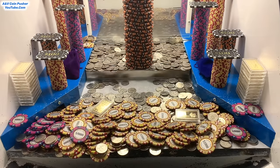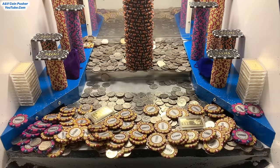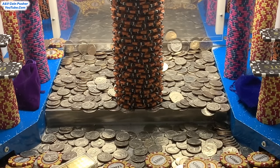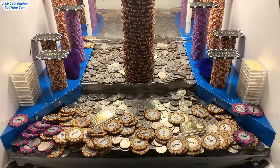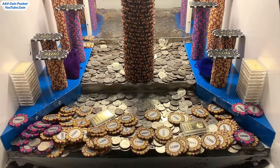Let's try to get all those remaining $1,000 chips out of there and that tower of $10,000 chips on the moving platform. Let's use that skill stop and load up a bunch of quarters at once back there - that always seems to be the best technique whenever the towers are being a little bit stubborn. It's good to get a good base of quarters behind those towers because there's a lot of pressure and weight behind them, and that helps the tower crash down.